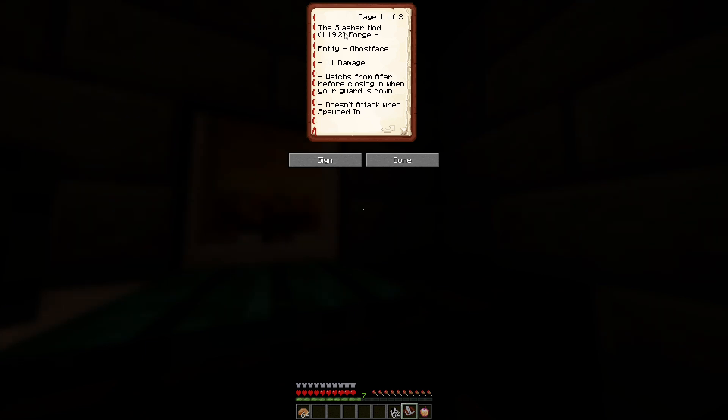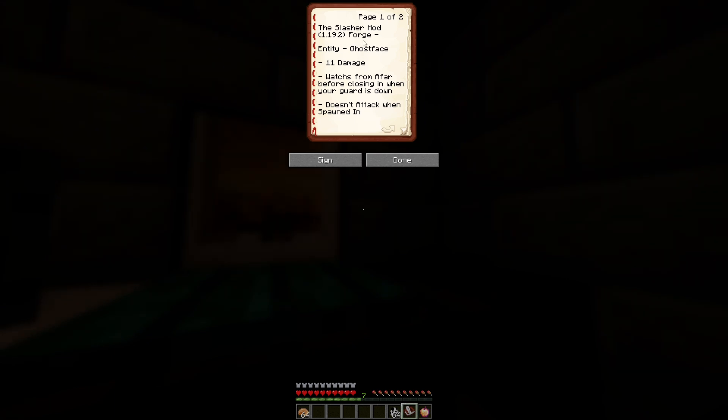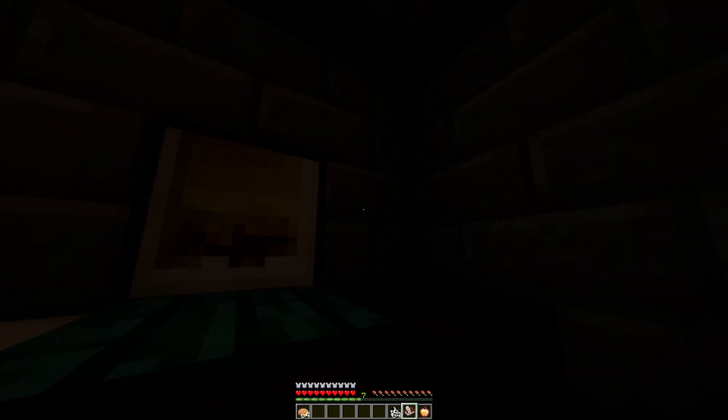All right. This mod, the Slasher mod, is for 1.19.2 only for Forge — no Fabric version as far as we are aware. The entity is known as Ghostface. He does 11 attack damage on hard mode, so thankfully he will not one-shot you. How he works is he watches from afar before closing in when your guard is down. Unfortunately, we haven't been able to get him to attack from simply spawning him in, so we aren't able to conduct that many tests, but supposedly this is how he works with other players out there.